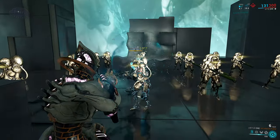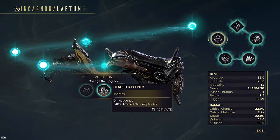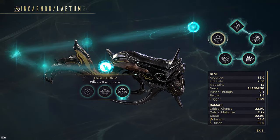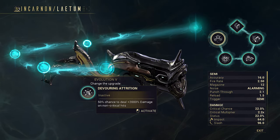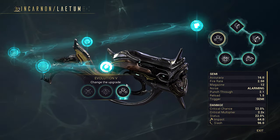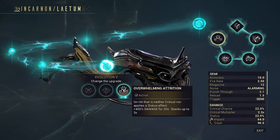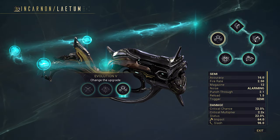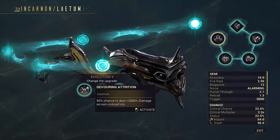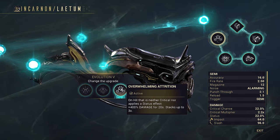For Evolution 5, Incarnon mode has a battery not a magazine, so Reaper's Plenty doesn't really help. Devouring Attrition is also present and is identical to the one on Fenmore. However, I actually picked Overwhelming Attrition instead — it gives damage stacks whenever we fail to crit and fail to apply a status effect. This is actually much stronger than the left perk. It's also bugged currently, but even after the bug fix it will still be stronger than the left perk.